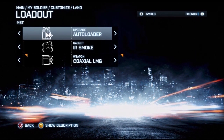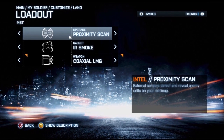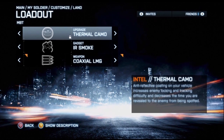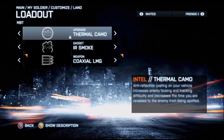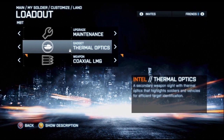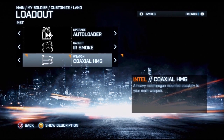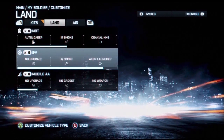Now let's get into the tanks — the land and air stuff, with a section for each. You can see what you haven't unlocked yet and look at what they do. Personally I didn't know about the smoke — I thought it was just 'hey, you can't see me,' but after reading it, it makes it so you can't be lasered. If a homing missile is coming at you, the smoke sends it away.